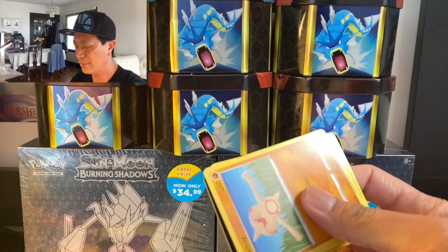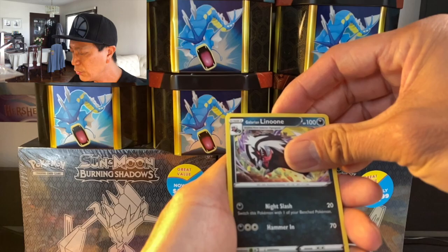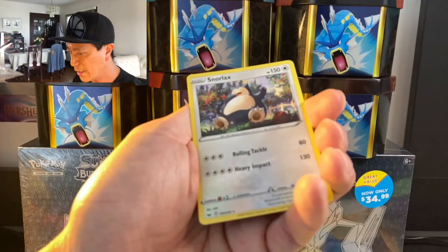There's the code. Dark Energy, Galarian Linoone, Seaking, Ordinary Rod, Baltoy, Chinchow, Sizzlipede, Galarian Zigzagoon, Munna, Roselia reverse holo, and the last card is a Snorlax non-holo rare.